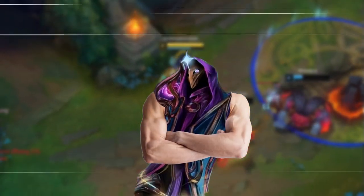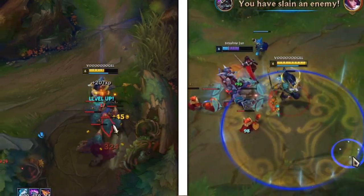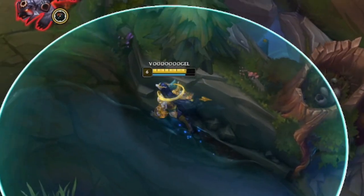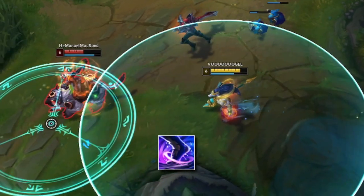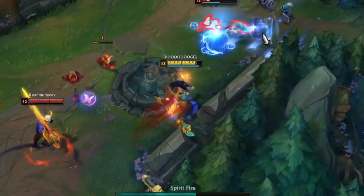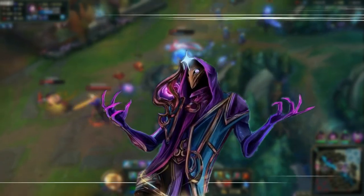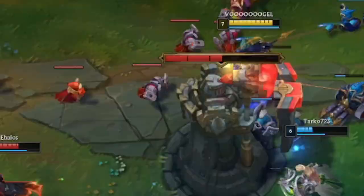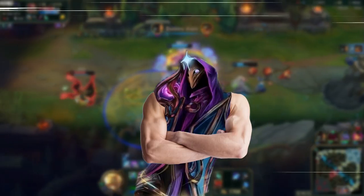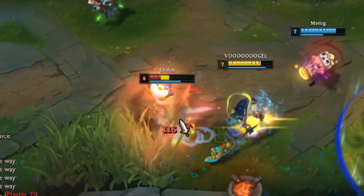When it comes to ganking with Nasus jungle, it's just as straightforward as the clear, with just a few things to consider: check if the enemy laner is overextending, walk to that lane and slow the enemy champion by clicking on them, throw the circle on your opponent and deal damage with auto attacks and Q spell, and especially try to kill them with Q to get 12 stacks. If you really want to make sure to get the kill, activate Ghost and run them down. How are they going to stop you? They can run as fast as they want — you're going to slow them anyway and collect your 12 stacks.